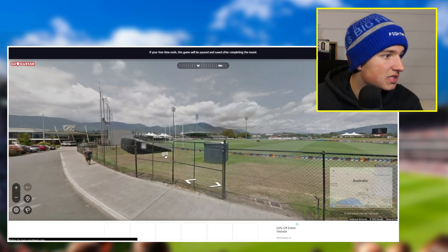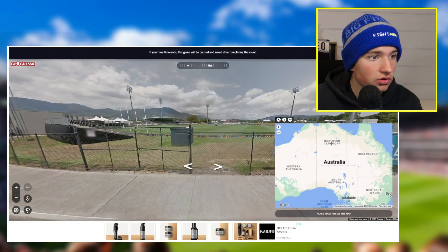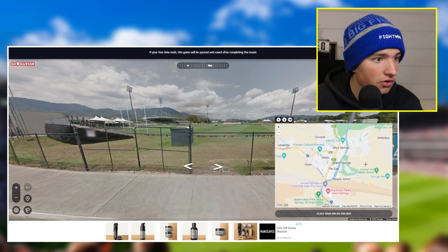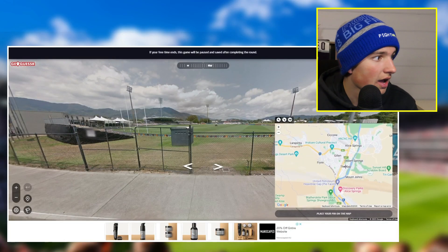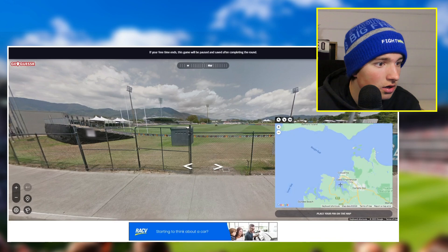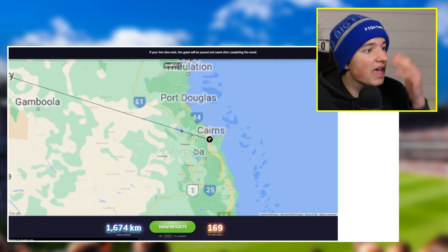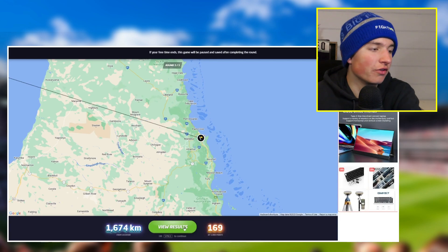We're up here at Cazaly's Stadium — look at this beautiful deck, beautiful country footy. Now, Cazaly's Stadium — is it in Alice Springs? I could be incorrect here. Alice Springs Surf Club, Alice Springs Golf Club... it's not in Alice Springs, is it? I'm going to look like an absolute idiot reviewing this footage. Is it up in Darwin? I know it's in the NT. I'm just going to chuck it in Darwin, but I think it is in Alice Springs. Oh — it's in Cairns! That is poor knowledge.